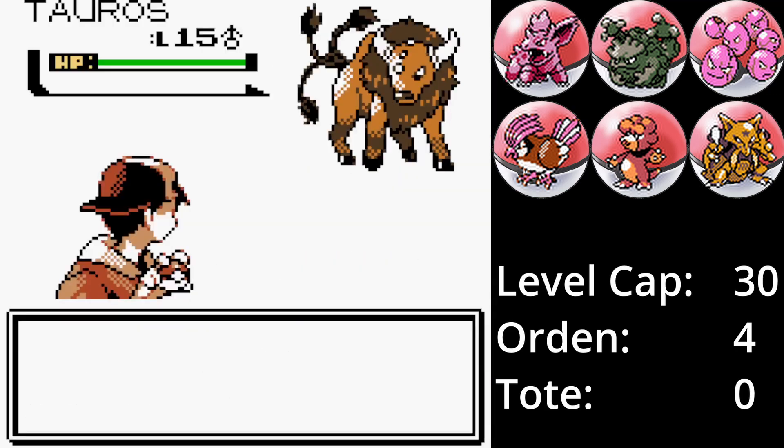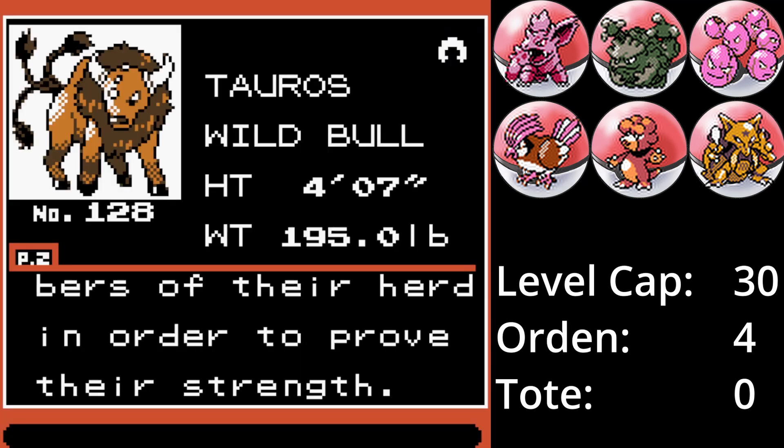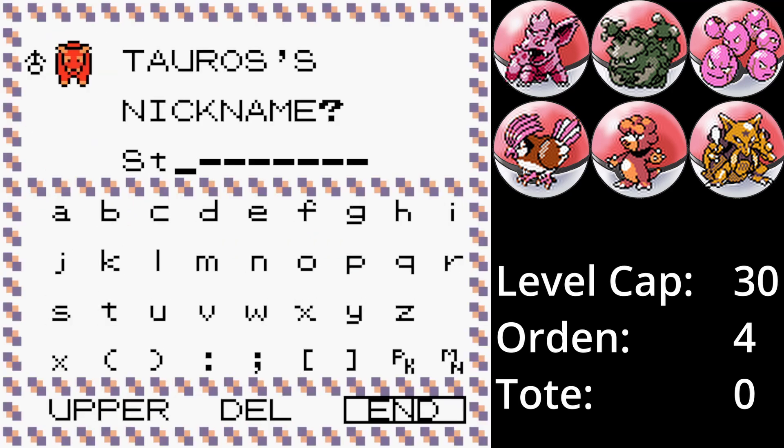Ein kleines Stückchen weiter auf Route 39 fangen wir einen Tauros. Tauros ist eines der Pokémon, die sehr darunter gelitten haben, dass der Spezialwert in Angriff und Verteidigung aufgeteilt wurde. Nichtsdestotrotz ist es noch immer schnell und stark. Ein solides Backup-Pokémon und Stier kommt erstmal in die Box.